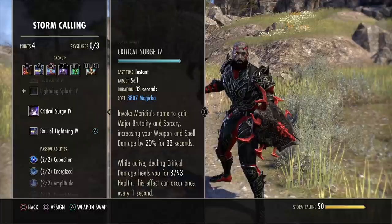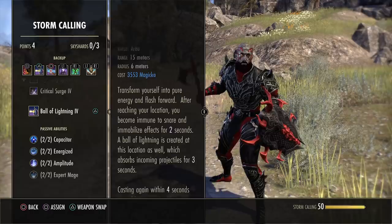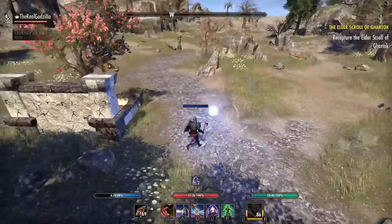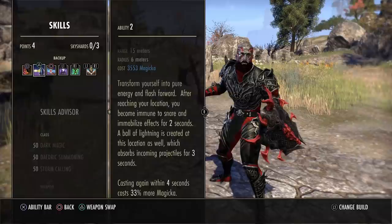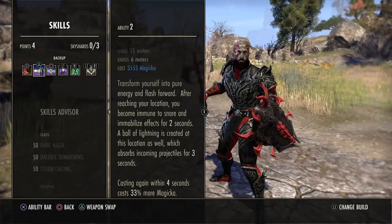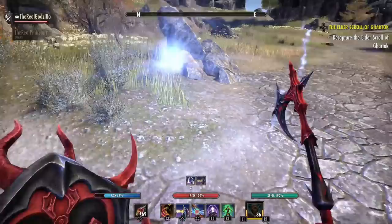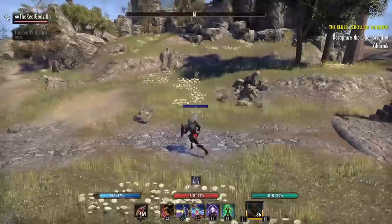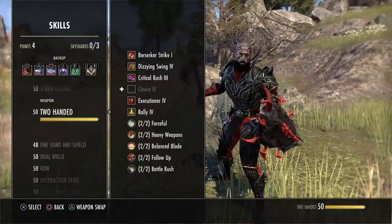One of my favorite skills in the game is Ball of Lightning. As I described earlier, this morph of Lightning Streak shoots you 15 meters and gives you snare and immobilization immunity for two seconds. After you use it, a bubble appears that absorbs incoming projectiles for three seconds — so Crystal Fragments, light attacks, whatever — it will absorb that damage. It's an outstanding utility skill.